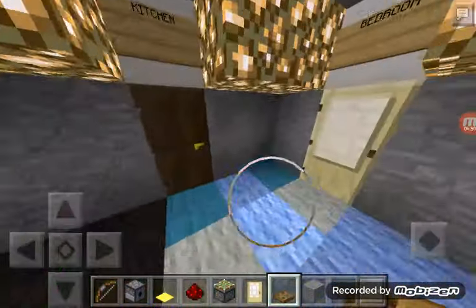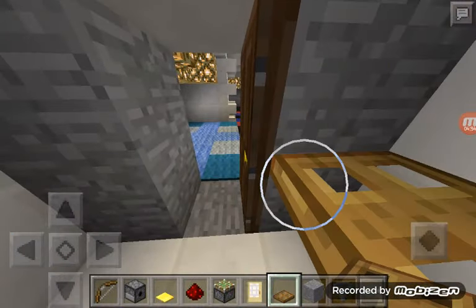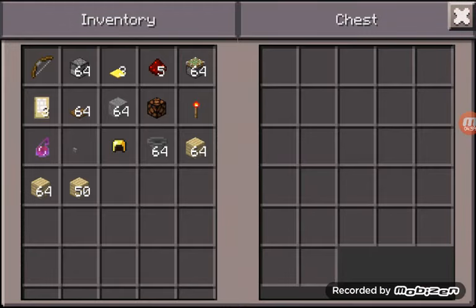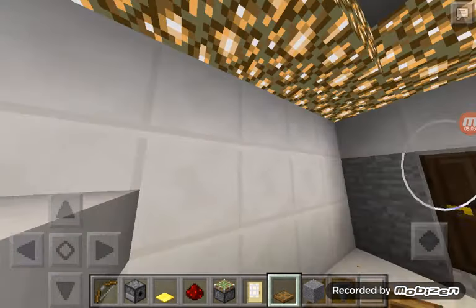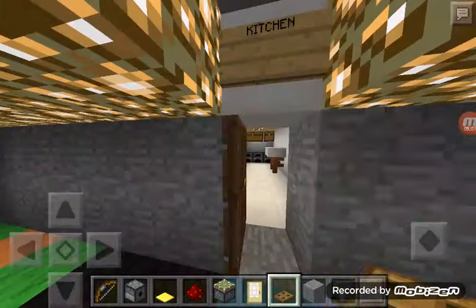Over here we've got the kitchen. I haven't got really anything in the chests — they're all empty. The furnaces are here too.